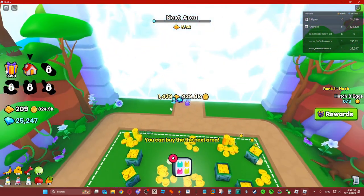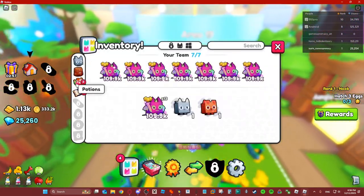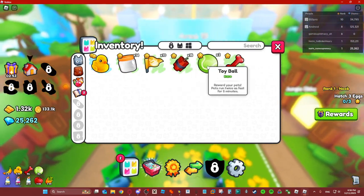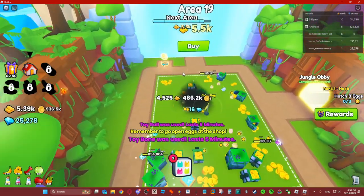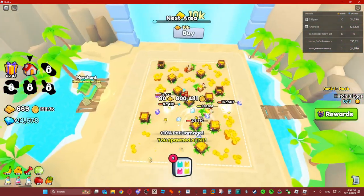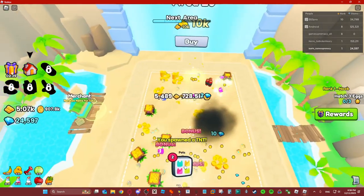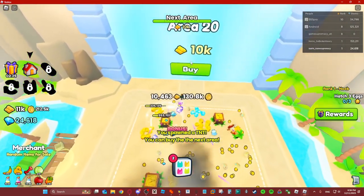That's area 18 — we're right there, we need two more. Let me use this TNT. I'll do TNT one more time. Just get that area already — bam, there you go. It's done.